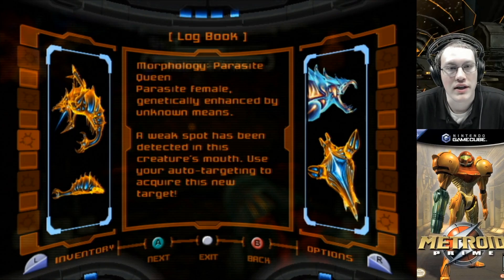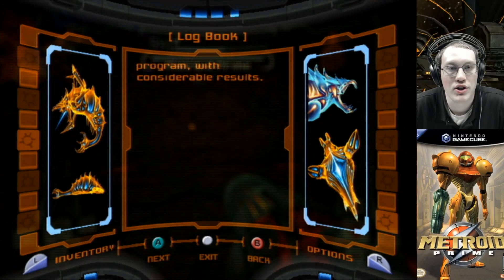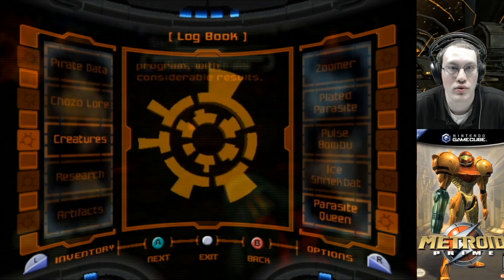And then the Parasite Queen: parasitic female genetically enhanced by unknown means. A weak spot has been detected in this creature's mouth — use your auto-targeting to acquire this new target. Scans indicate the presence of a potent mutagen, origins unknown. The creature exhibits the ability to fire weapon-grade blasts of energy from its mouth, a trait not present in the standard Parasite genome. It appears the Pirates have begun a bioengineering program with considerable results.